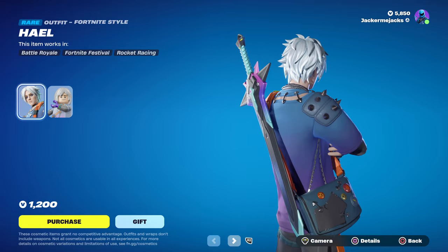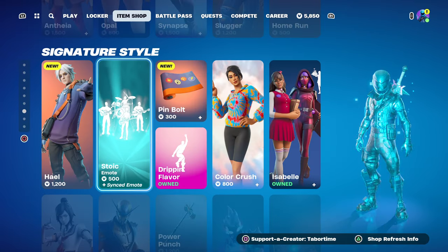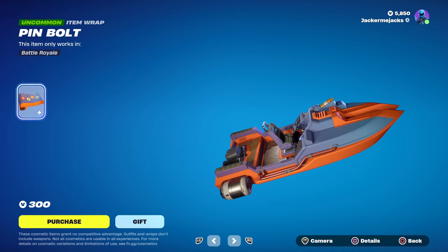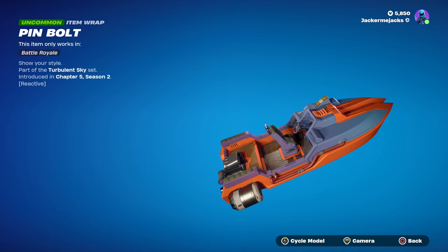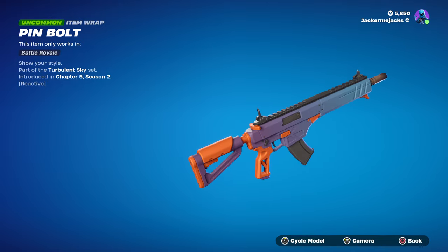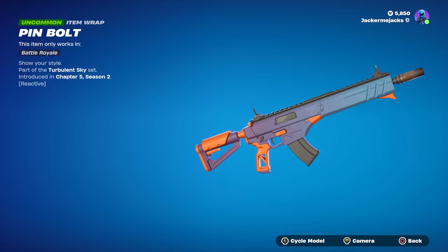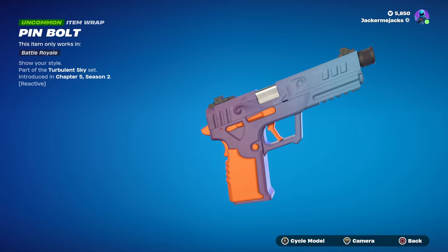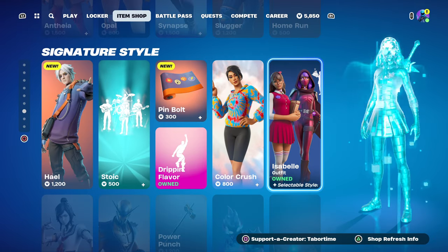He's got a little bit of orange on him. He's got a giant knapsack or satchel — now that's what we call that. There's the Stoic emote from Imagine Dragons. He doesn't come with this, but this is his wrap — let me swap it. There we go, it's a nice orange. Oh it says reactive — hold on, we can't trigger it, so it must be reactive to the nighttime. I'll have to check that out.